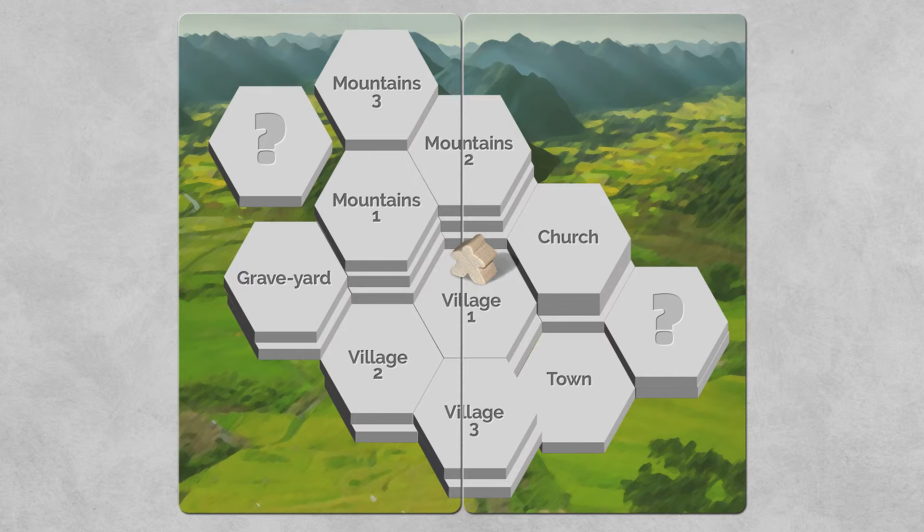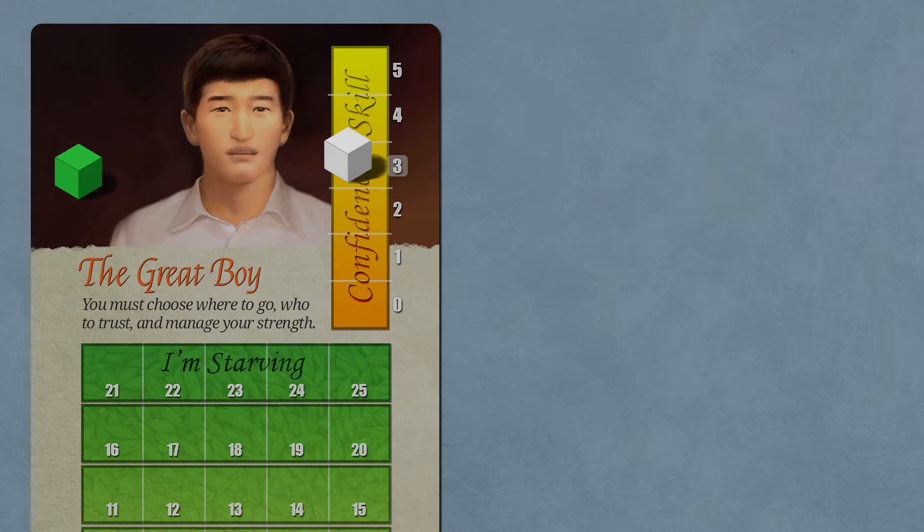So one player is suggesting the first player go to the mountains, and the other is suggesting the graveyard. The first player then decides which location to go to, or if he wants to go to a third location. If he chooses the graveyard — the card the second player chose — then the second player, represented by green cubes, gets one influence on the great boy. You place his cube of influence on his image up on the left to keep track of how many times the first player has sided with the second player.